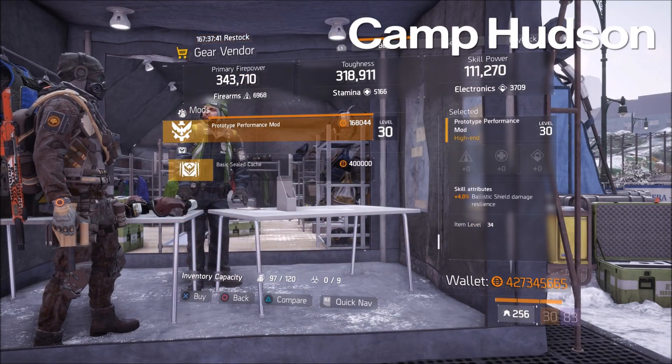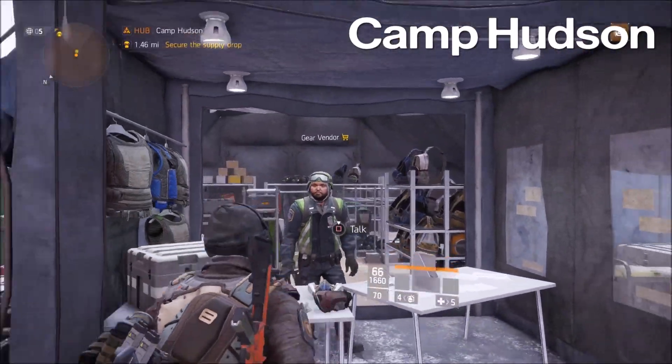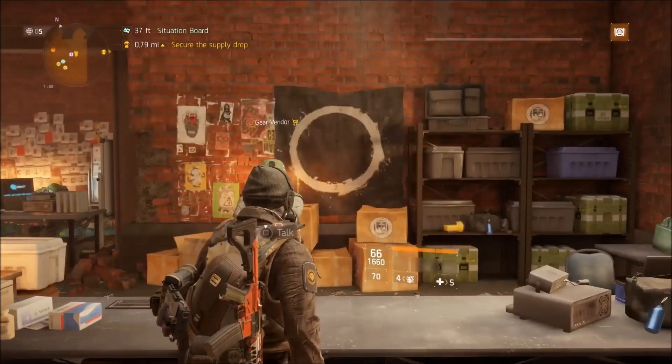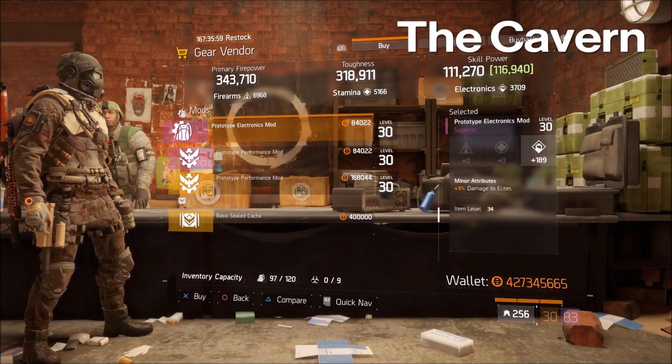Down at Camp Hudson, he's got one item for sale: a prototype performance mod — four percent ballistic shield damage resilience. Go ahead and pick that up if you are running builds like Defense.